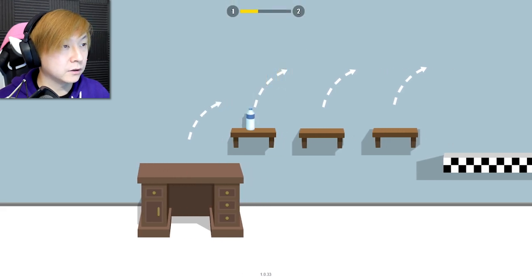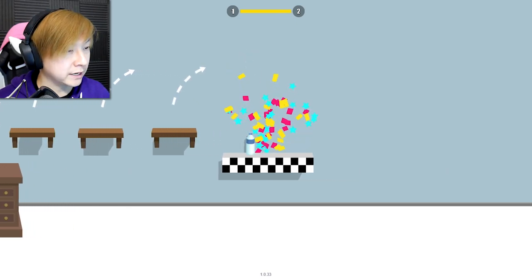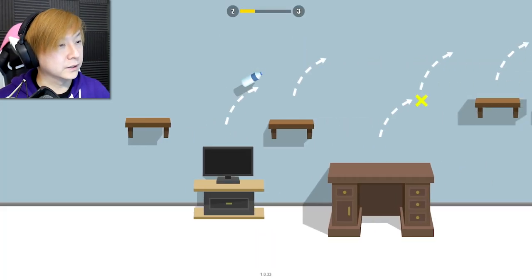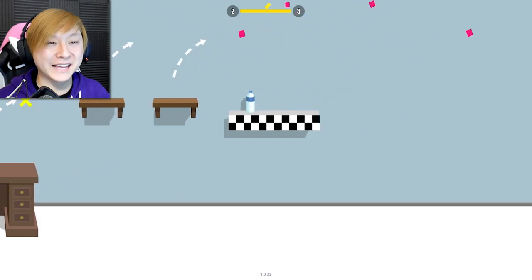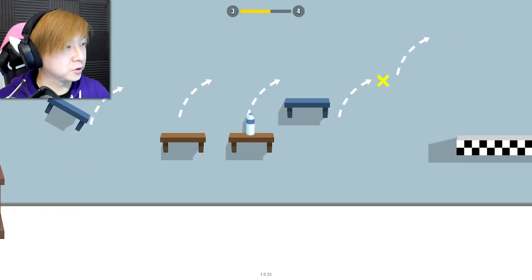Tap the screen — there are helpful arrows showing the arc the bottle is going to take, which is nice for this tutorial stage. We jumped on a bunch of shelves and got to the goal. That turned on the TV, and that X means click again — you can double jump in this game! That's awesome, that's really cool.